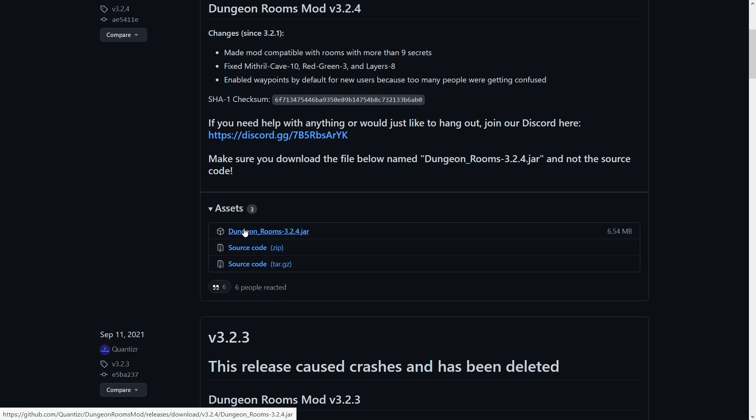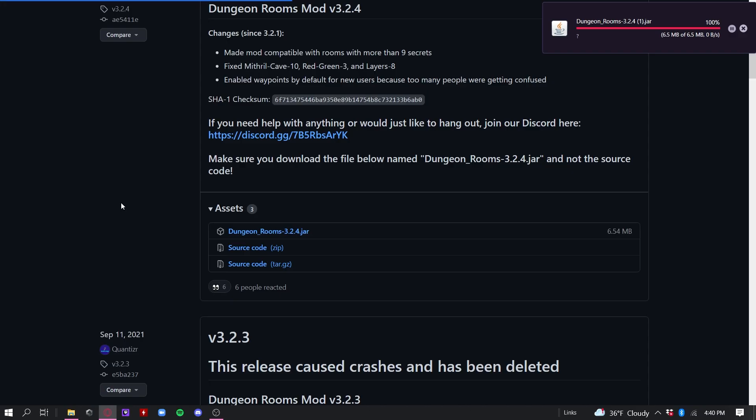Then press Dungeons underscore Rooms dash 3.2.4 and press Download on it. Then you should have to download the file. It shouldn't be that hard, depending on your browser. And boom, now you've downloaded it. Your next step is pretty simple.